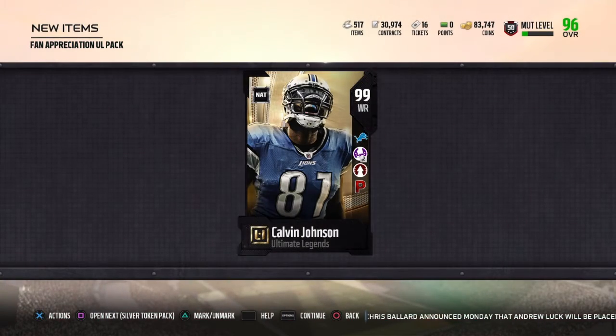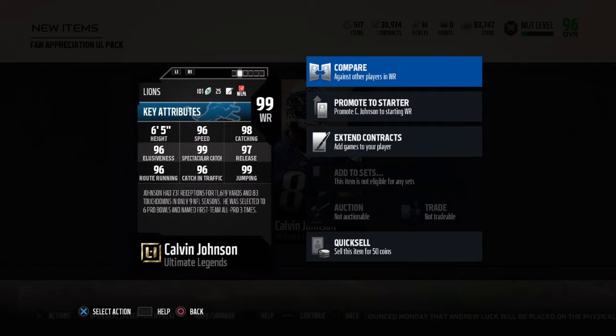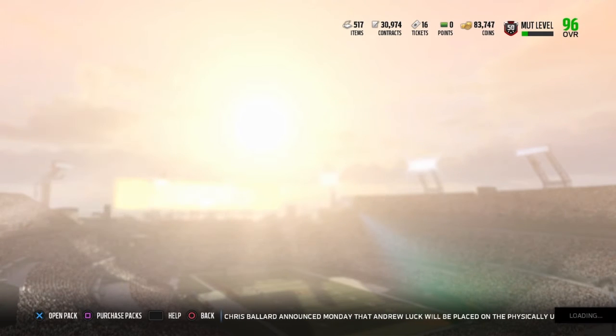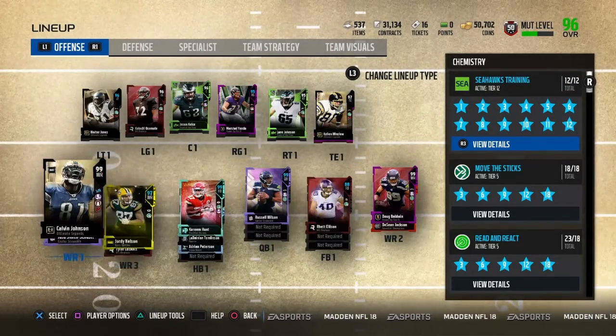Now we're gonna open our Fan Appreciation 99 Ultimate Legend pack. I'm fine as long as I don't pull Dan Marino. Calvin Johnson — let's go! Pound the Rock and Go Deep. I wish he had Move the Sticks times two, but I will take Pound the Rock. Calvin is the best card in the game.